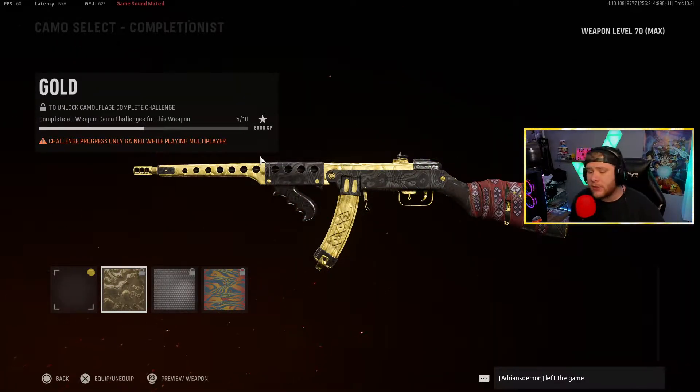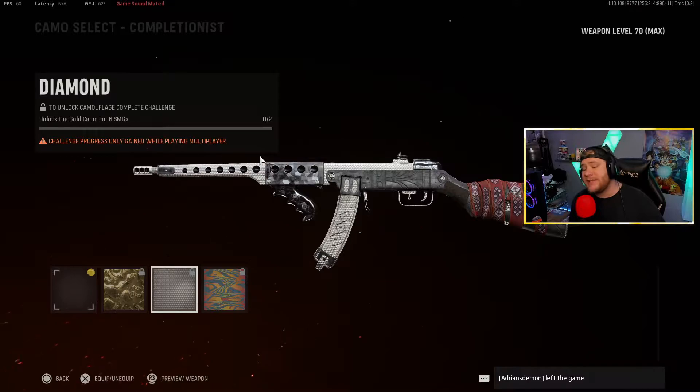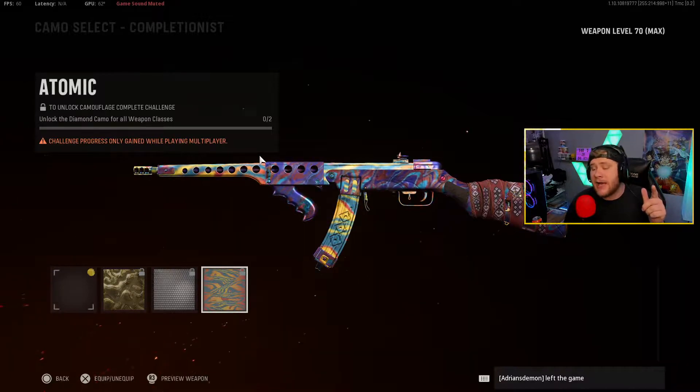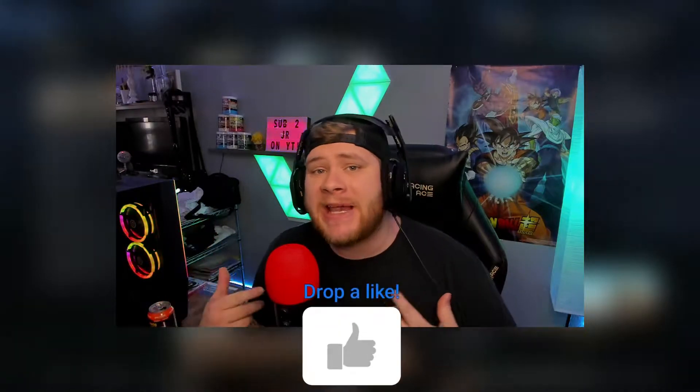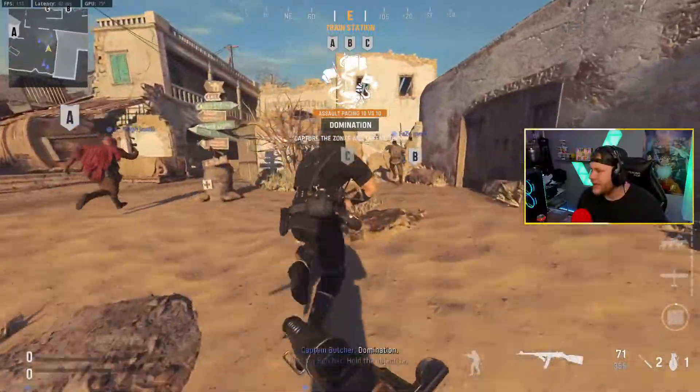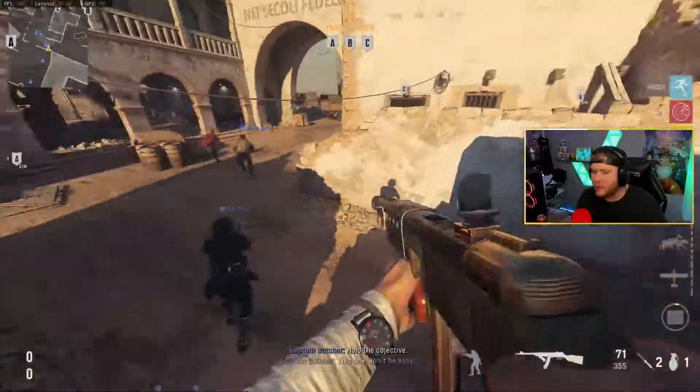This is what the gun looks like with gold camo on it — pretty sick looking, not too bad. This is what it looks like with diamond camo; I don't know if I really like it all that much. And then of course you've got atomic camo — for those of you who have just recently unlocked atomic, it actually looks pretty freaking sick. If you guys enjoyed today's video, make sure you smash that like button, comment down below, and if you're brand new, subscribe and turn on bell notifications. Anyway, let's hop right into the gameplay.